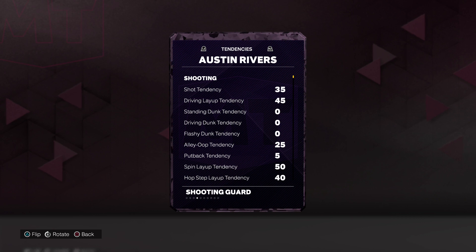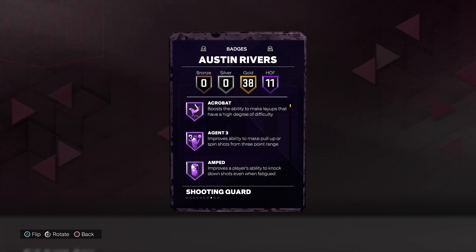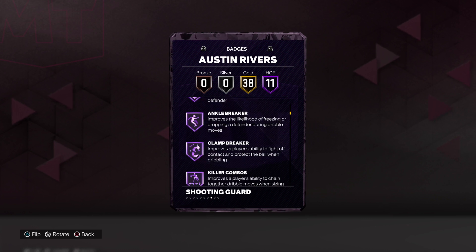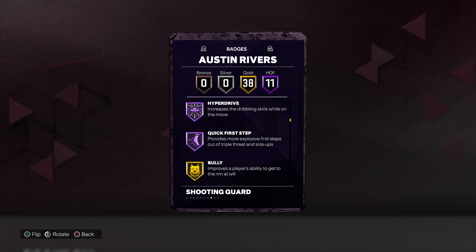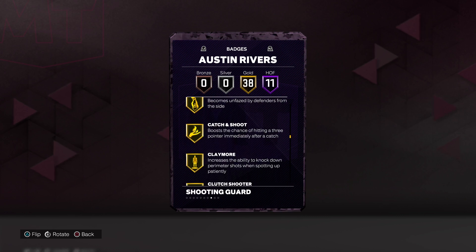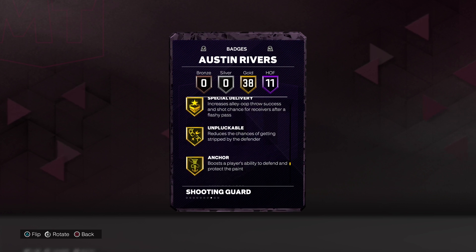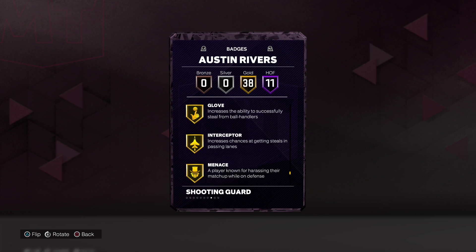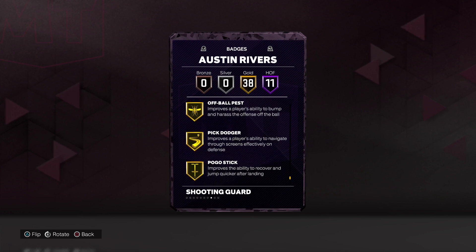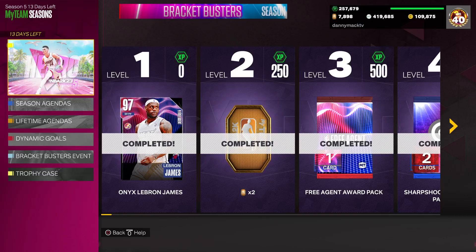He has an 85 driving dunks, interesting. 11 Hall of Fame badges: acrobat, agent 3, amped, limitless range, space creator, ankle breaker, clamp breaker, killer combos, handles for days, hyper driving, quick first step. 38 gold badges including bully, giant slayer, poster riser, blinders, catch and shoot, corner specialist, dead-eye, guard up, bailout, floor general, unpluckable, anchor, ankle braces, challenging, clamps, glove, interceptor, menace, off-ball pest, pick dodger, pogo stick, and workhorse.